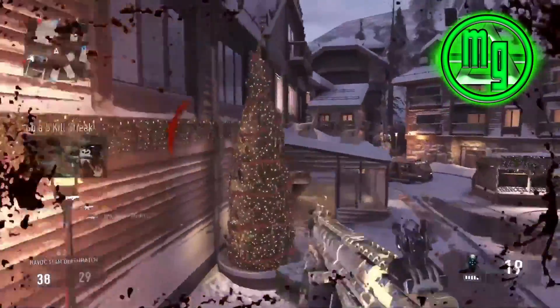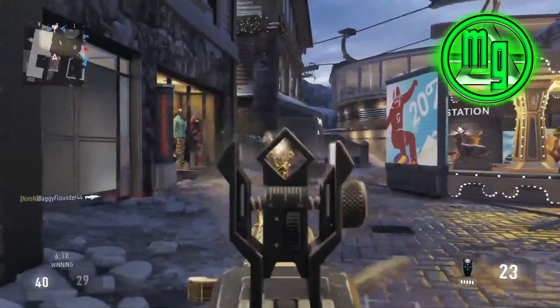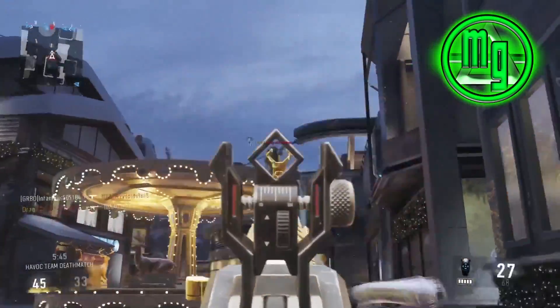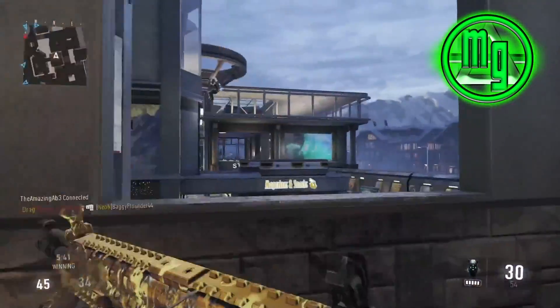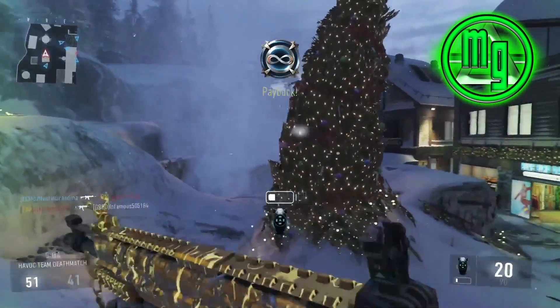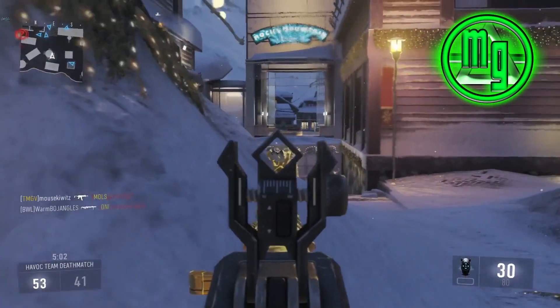This camo looks sick. It's actually moving — it's an animated camo, which I didn't think it was. I thought it was just going to be another gold camo with maybe a few extra details, but I'm really satisfied with this purchase because not only do you get the camo for your weapons, but you also get an exo suit and a helmet.